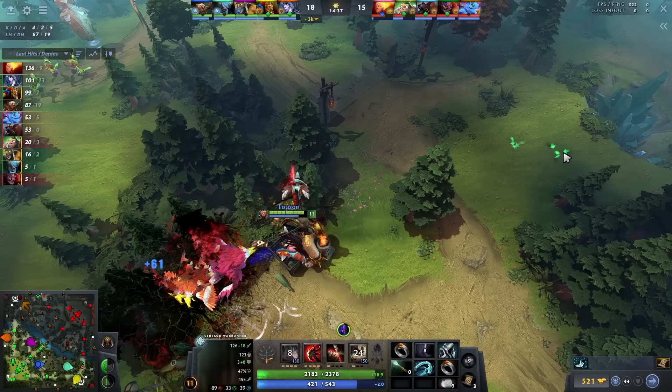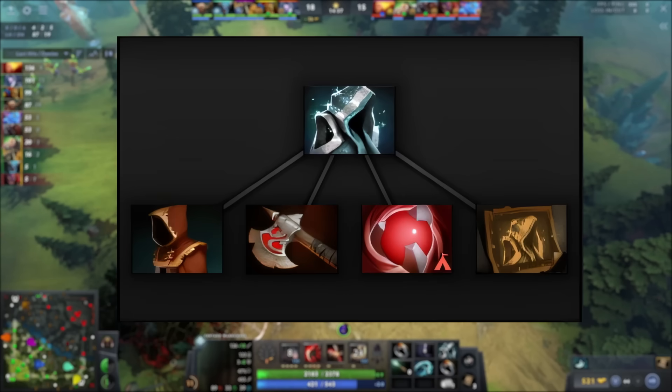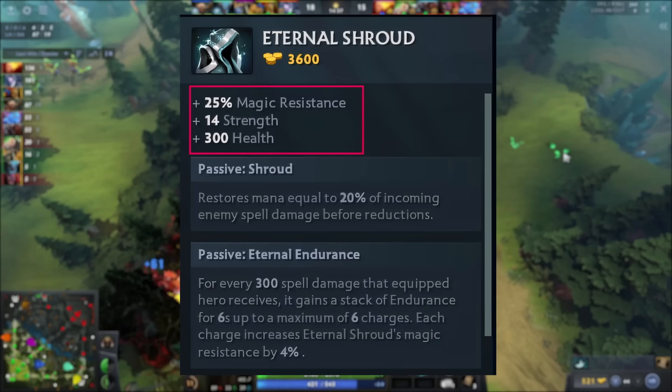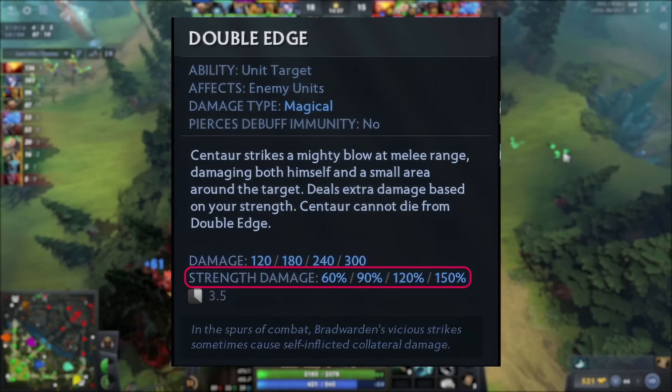Topson always opts for Eternal Shroud as his first big item. Eternal Shroud was recently buffed in 7.35 and heroes like Centaur greatly benefit from it. The components of Eternal Shroud are all great to buy on Centaur and he gets value from all of them even before they're combined. Eternal Shroud gives 300 HP, 25% base magic resistance, and 14 strength. Centaur's Double Edge deals extra percentage damage based on his strength, so the plus 14 strength from Eternal Shroud allows Centaur to deal more damage with Double Edge, meaning faster farming and more damage output in fights.